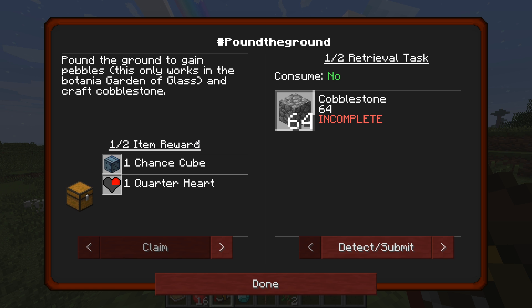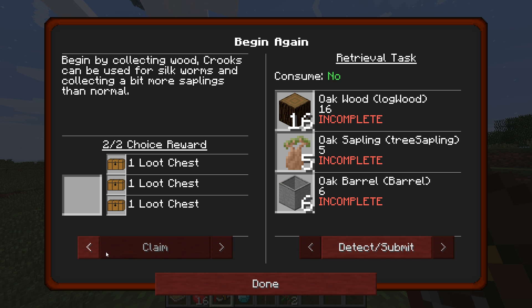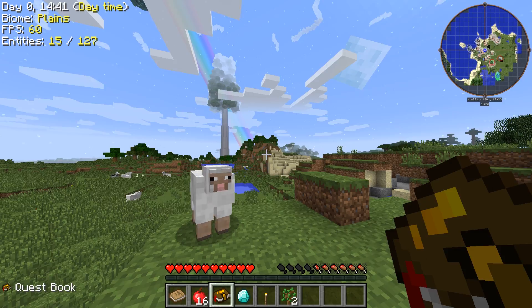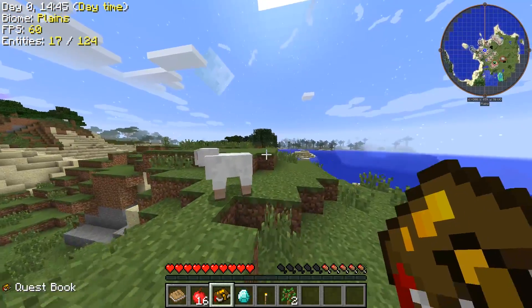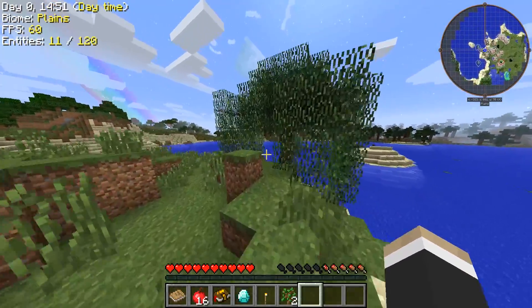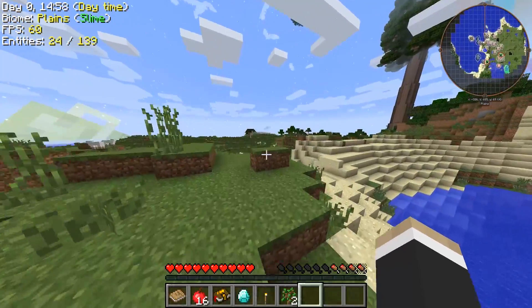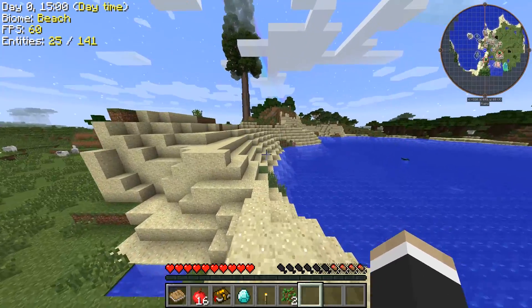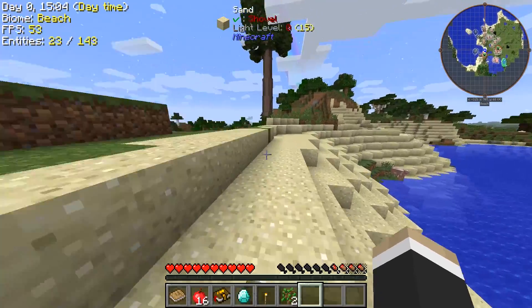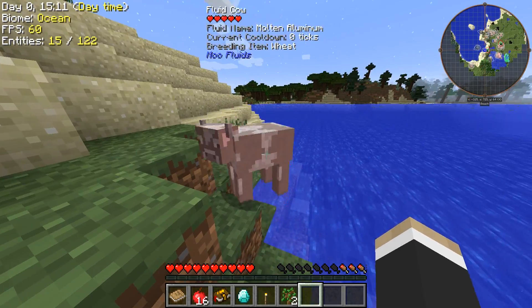Alright, let's go here and do this one first - much easier. The thing about Project Ozone 2 that not everybody knows is that once you have the items, you don't have to keep them. I can get the 16, make that, and then turn it in because it already recognizes that I've had it. Oh, it's a fluid cow - I need to eat though. Already got aluminum.